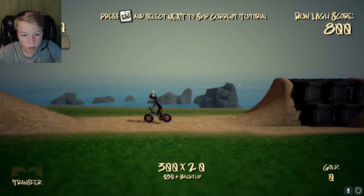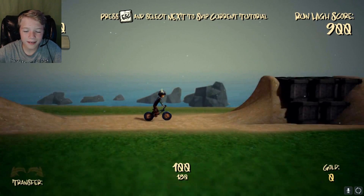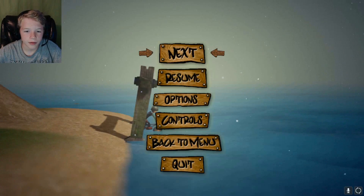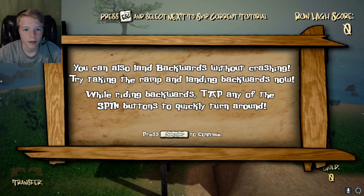Now stop — oh, I got it this time! That's so much fun! You can also land backwards without crashing. Try taking the ramp and landing backwards. While riding backwards, tap any of the spinning buttons to quickly turn around.